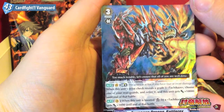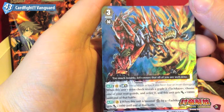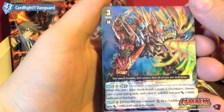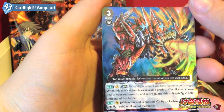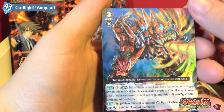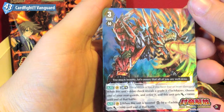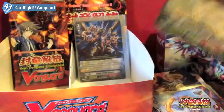When this unit's drive check reveals a Grade 3 Tachikaze, choose one of your rearguards and retire it, and this unit gets plus 10,000 until the end of that battle. When this unit is boosted by Tachikaze, this unit gets plus 3,000 until the end of battle. Interesting.